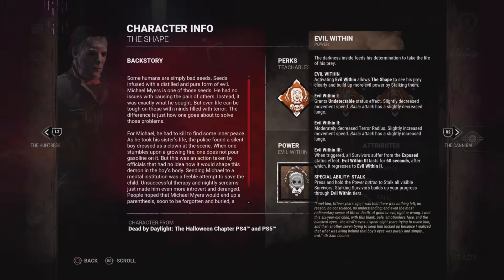In Tier 3, his lunge is huge — you'll see in the gameplay. Evil Within 2 gives moderately decreased terror radius, slightly increased movement speed, and basic attack is also slightly increased.